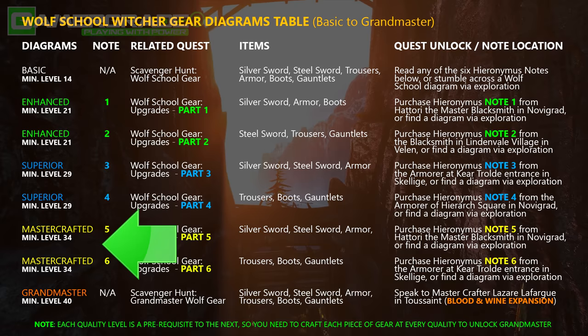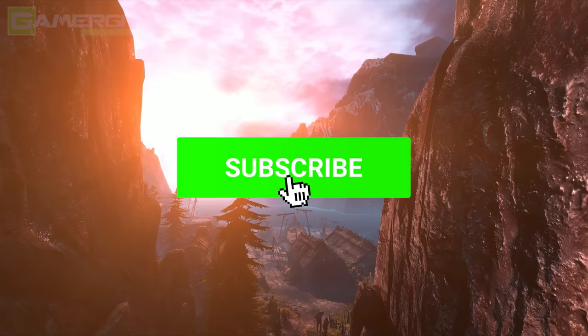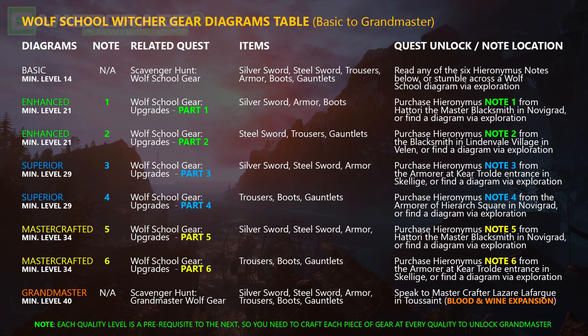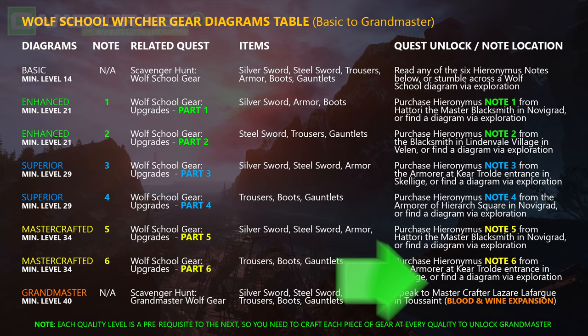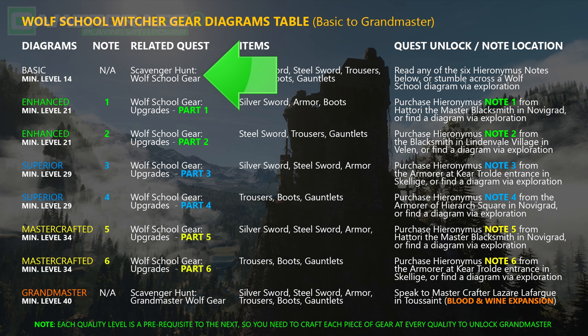When you purchase any of the notes, make sure to locate them in your inventory under Quest Items to open and read them. This will update the related Scavenger Hunt quest under the Treasure Hunt section with new relevant information. All Witcher gear quests are always named Scavenger Hunts for easy identification. Reading any one of the 6 map notes will always start a new base quest called Scavenger Hunt Wolf School Gear, which reveals the location of all basic level diagrams. This basic set of equipment is required before any quality upgrades can take place.